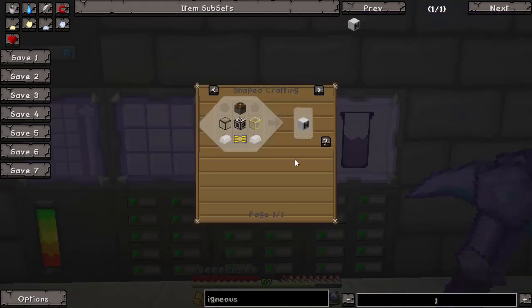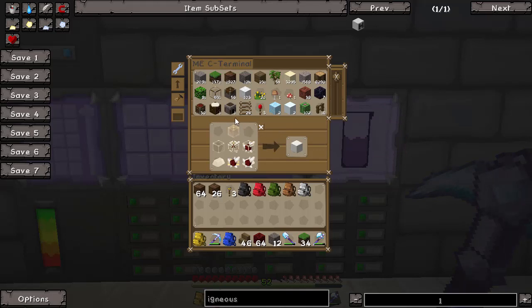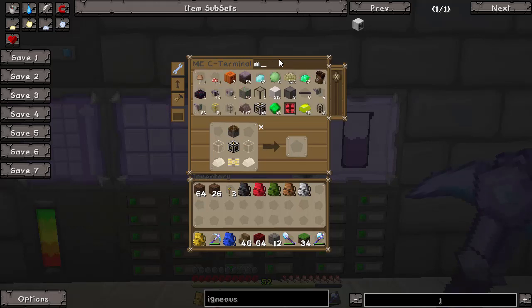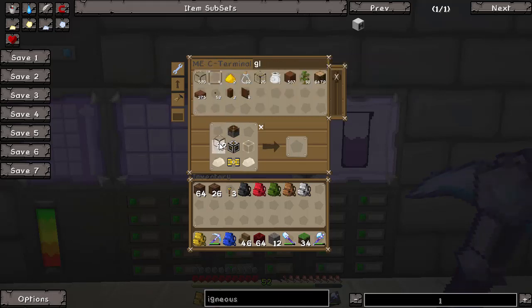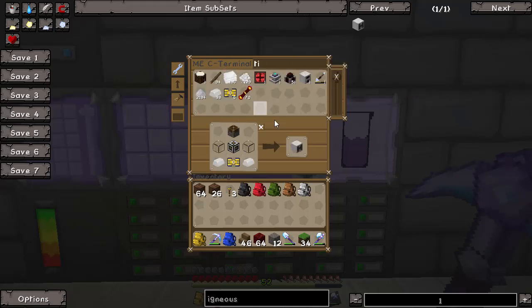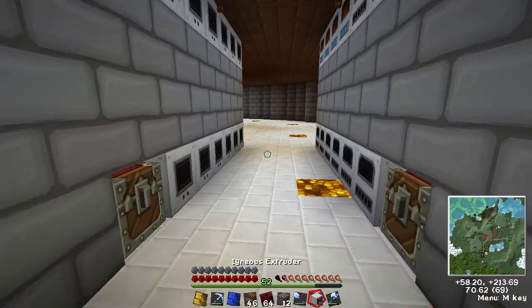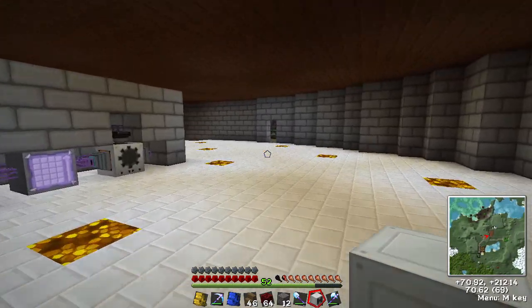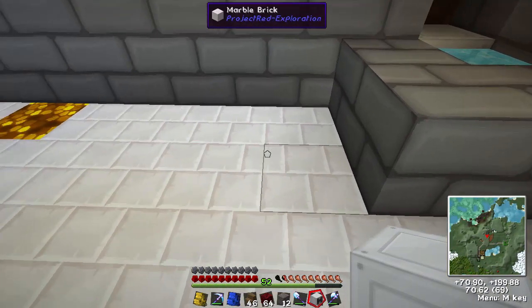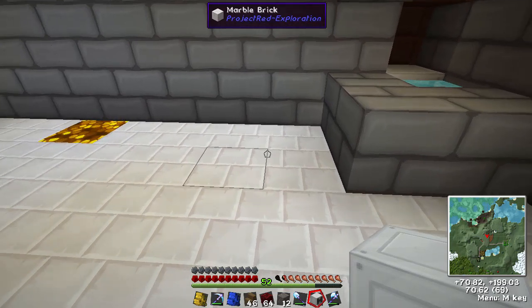To make the igneous extruder, all we need to do is put together this recipe here — we have the materials, so let's build it. The igneous extruder basically turns lava and water into cobblestone, stone, or obsidian. We need to have a water input and a lava input for this.